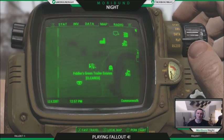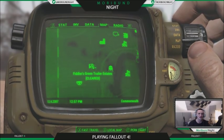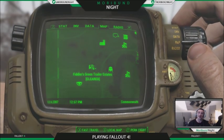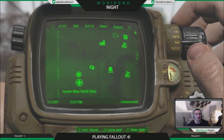We are going to go to the trailer park — that's right boys, we're heading to the trailer park, going dirt diving. We are at Fiddler's Green Trailer Estates, which is south of Sanctuary, right by Fort Hagen and the Greater Mass Blood Clinic. It's also to the left of the Westin water power plant.